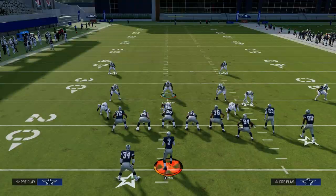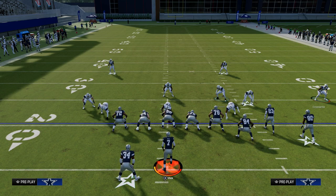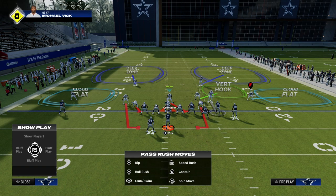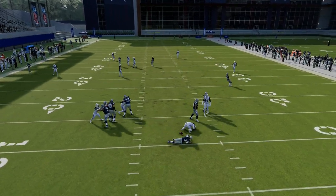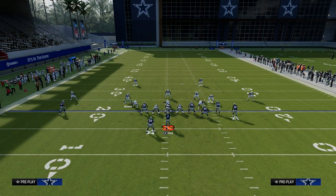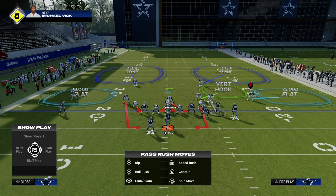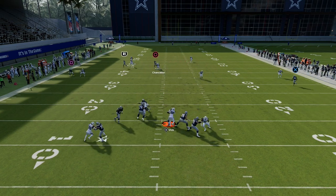If they block their tight end, what I've found with this defense is they're really not going to be able to consistently pick up this blitz, even if they do that. You'll see right here — and I love to blitz my user as well — if they block their tight end, the blitz is still going to come in. Notice that a really good defensive end from an agility perspective matters here. Agility is the key rating that is going to matter the most when running this defense, so you want someone with good agility.